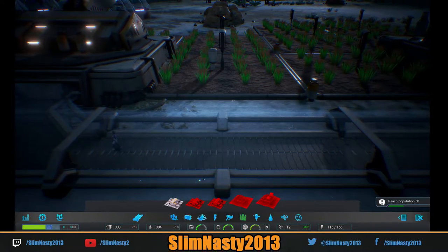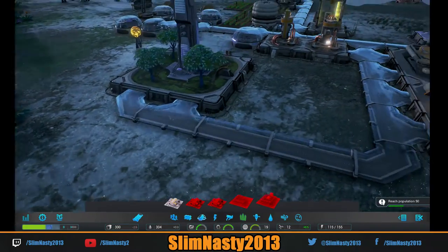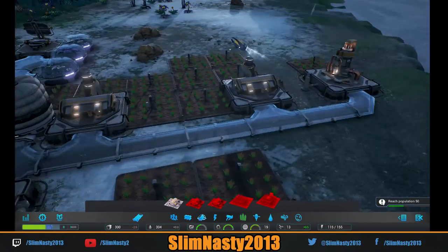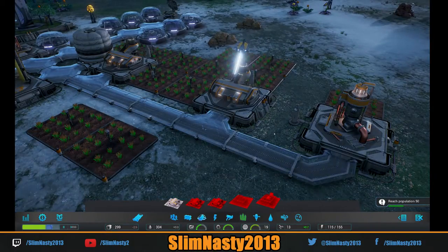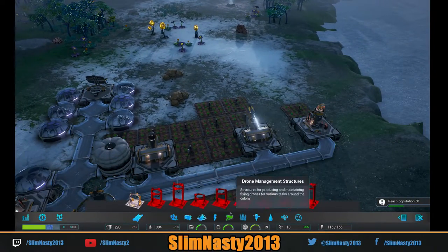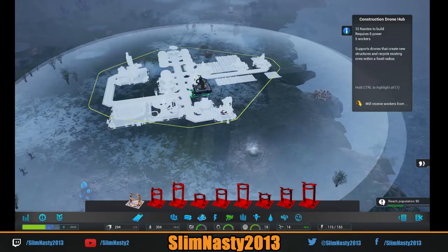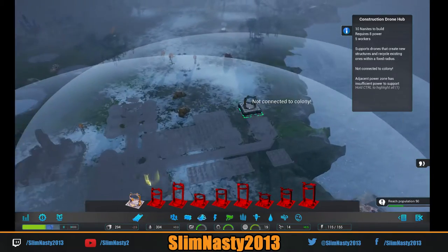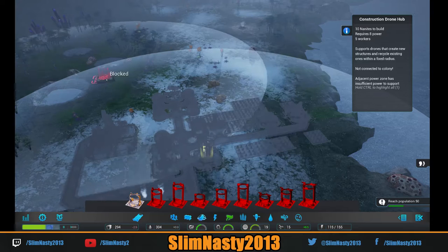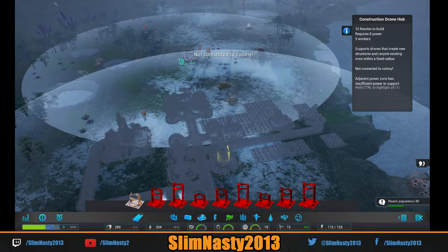Also, if you press C you can go to the security cameras and cycle through them just by pressing C, which is cool. I've got 13 nanites — I want to get over there. This circle down here is where our construction drones can reach. We want to get over here though — I'm going to put it about there purely because it will get that nanite deposit but it will also get the geothermal vent.